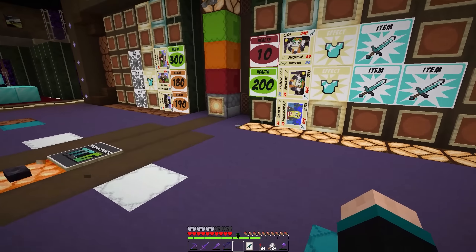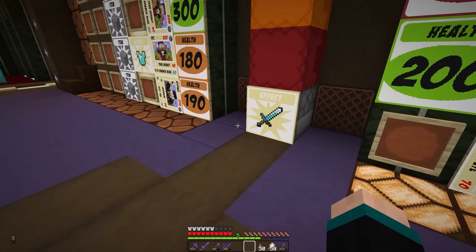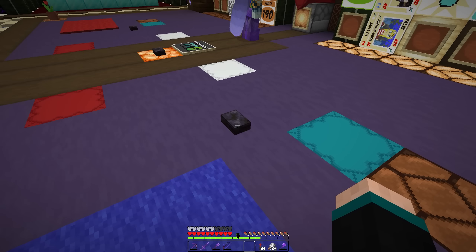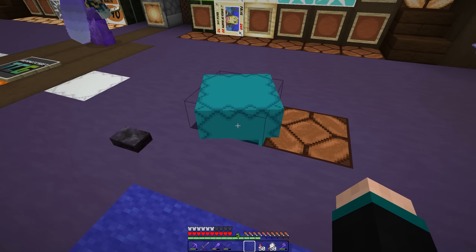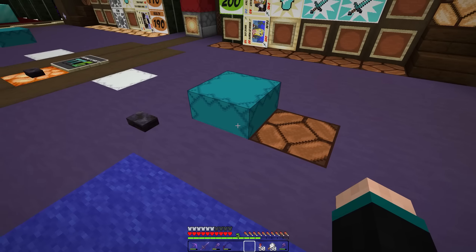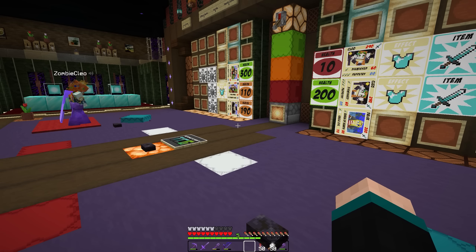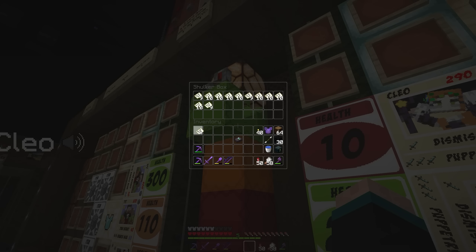Oh, interesting. And then we're going to use that — so that would be 100 minus 30, so 70 to TFC. 70 to TFC — which brings him to 110. Come on, TFC, we believe in you. I am going to gap all my TFC, bringing up to 210.